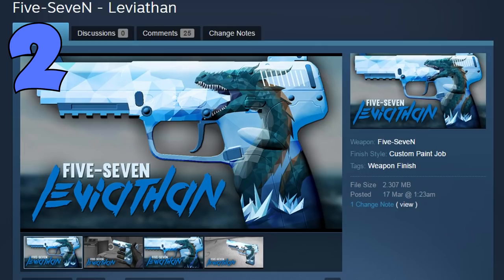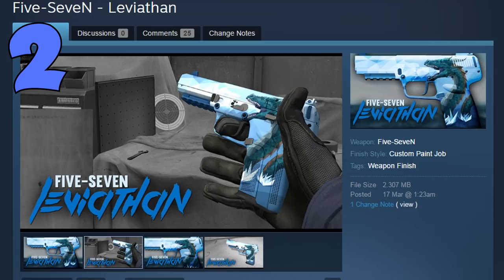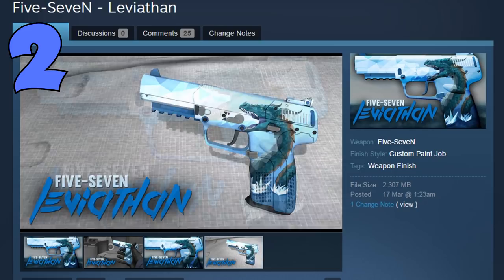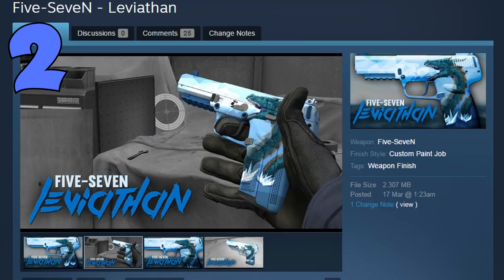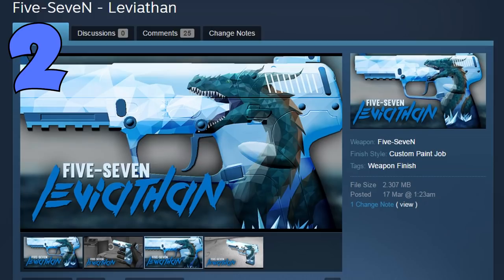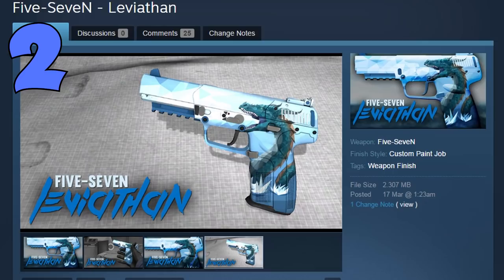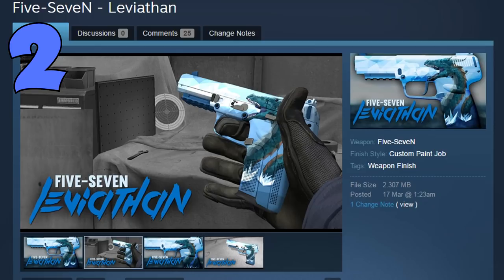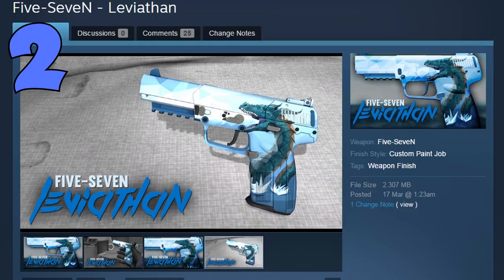Coming in at number 2, we have the Five-Seven Leviathan, also created by Longschlong. I really love this kind of skin style, and I think this one looks even better than the Hellraiser I just reviewed. The colors and everything are just looking incredibly nice. This skin is also a bit more friendly since it's blue and not red, so if you could have both in the game, you could use the Leviathan on CT side and the Hellraiser on T side — which would be very nice. The style and detail in this skin are things I really like.